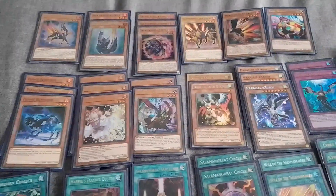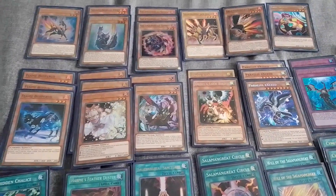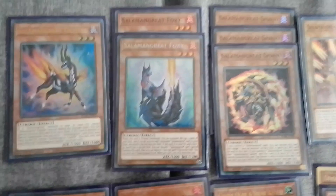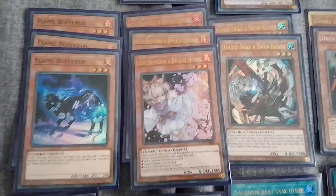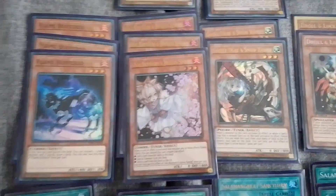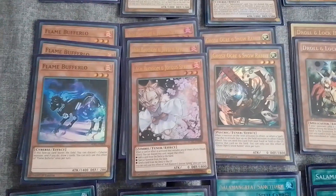Hi guys, just thought I'd do a quick update from our Salamangreat deck with the new banlist. There's been a few changes, so here we go: one Gazelle, two Foxy, three Spinny, one Jack Jaguar, Falco, D-Lady, Debug, three Flame Buffalo — which is a really good card. Using Spinny as a discard to draw two cards is really good.